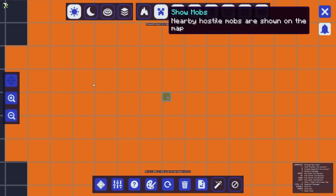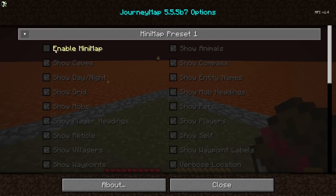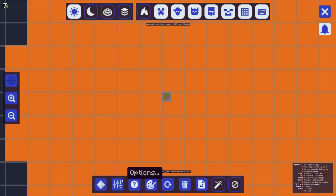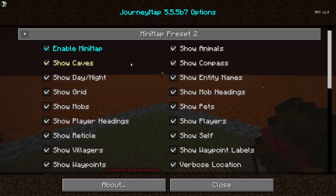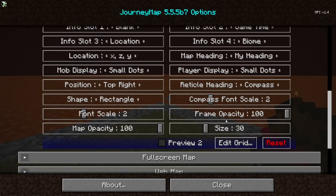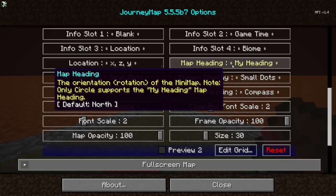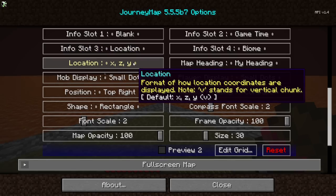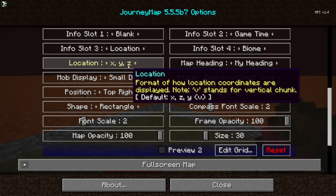If you hit J you can open up the menu that has your mini maps. Right here in the mini map, if you have it enabled, it's going to look like this. What I like to do is go into the options, disable the main mini map, go into mini map preset 2, scroll down and change the font to 2, the compass font to 2, change the heading to 'my heading' — it's set to north by default — and then change the location to XYZ if that's your preference.